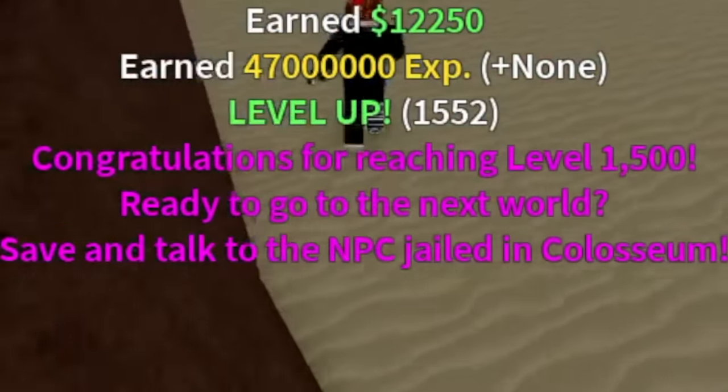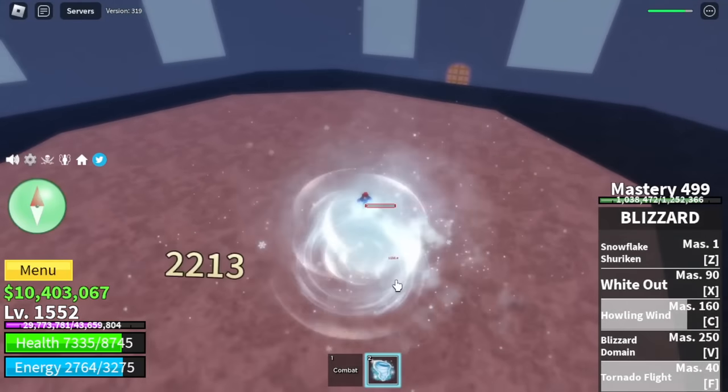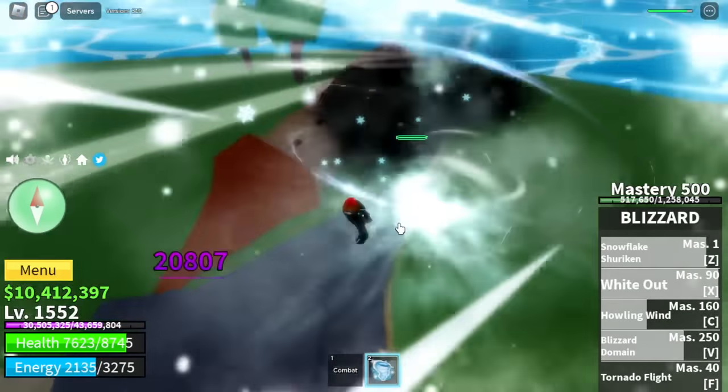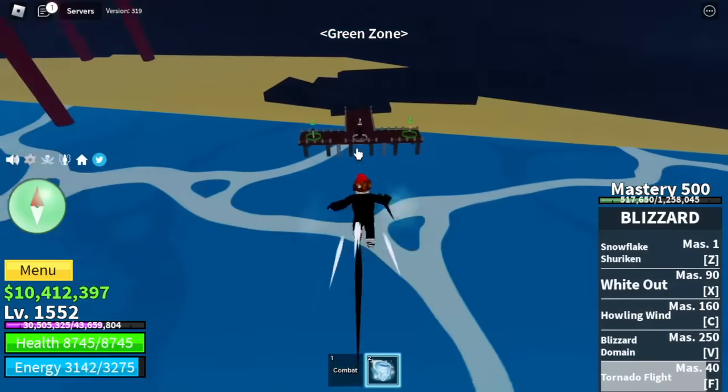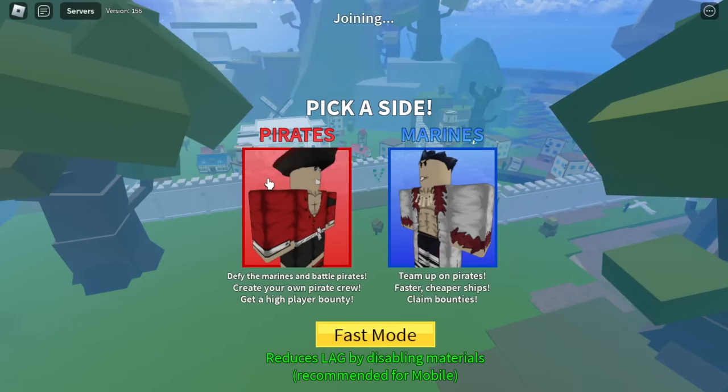Don't forget to do the Coliseum Quest — defeat Swan. Also, you're going to need to fight Indra, but it's easy to damage down to half HP. After that, head to the Green Zone, talk to Mr. Captain, and say hi to the third sea!